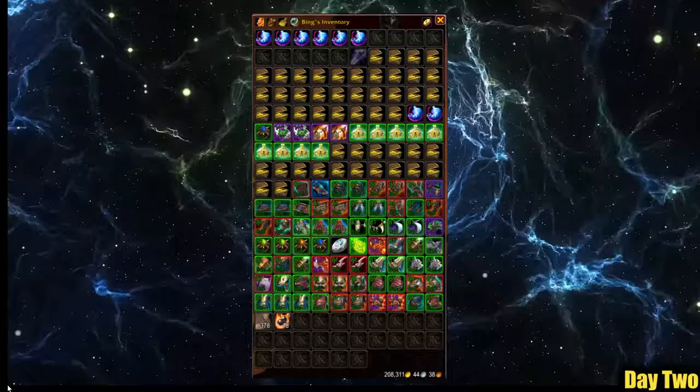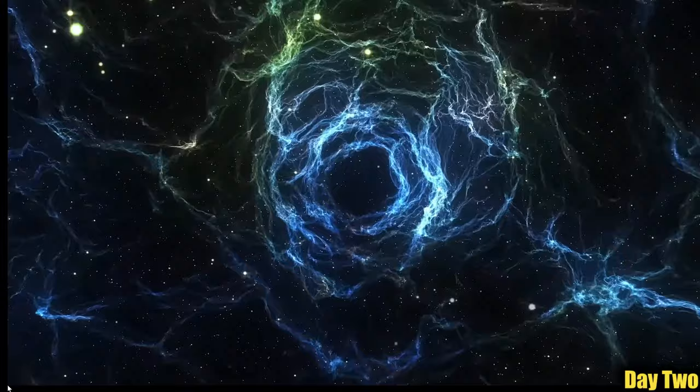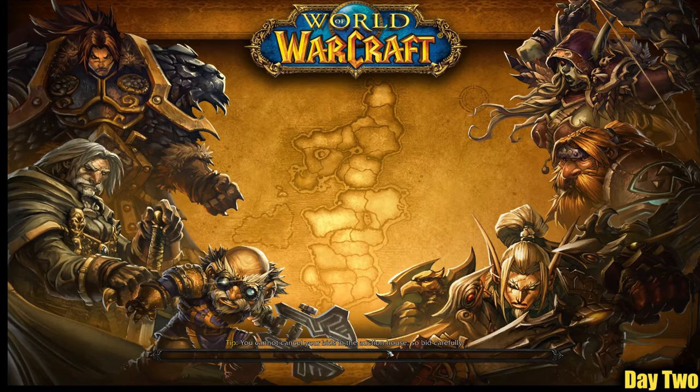I also did a 10-run lockout in Firelands for easy profits, went to the Dead Mire and farmed some Motes of Life, Knothide Leather, and Fel Scales, then jumped back into Kara for another 30-minute 10-run lockout before heading to the Borean Tundra for more leather. So let's take a look at day two profits — just how close are we? The auction house can be slow at the start of the week, let's hope I've chipped away at our target at least.